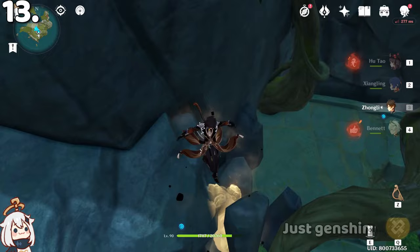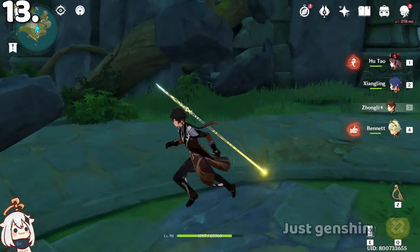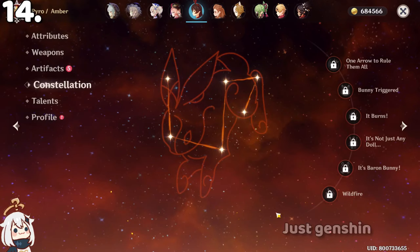In Mona's idle animation, you can see she is looking at the constellations of three characters: Amber's constellation, Lisa's constellation, and Jean's constellation.